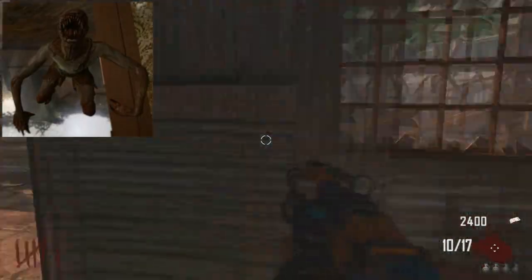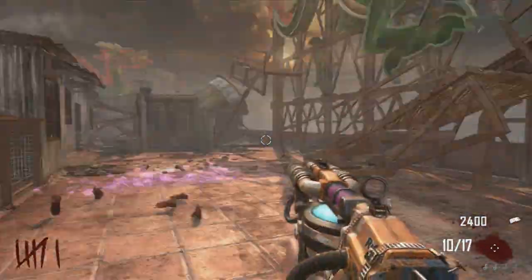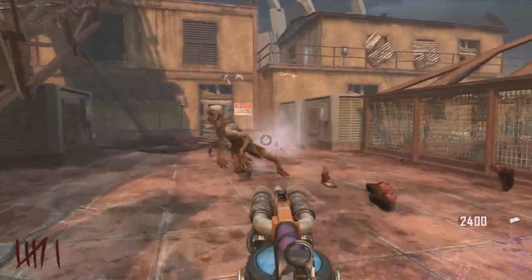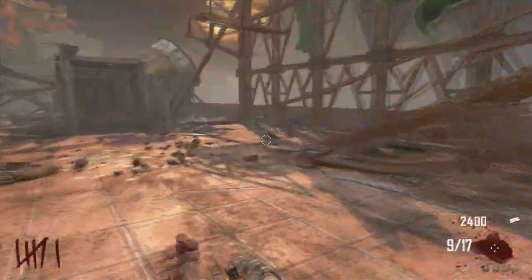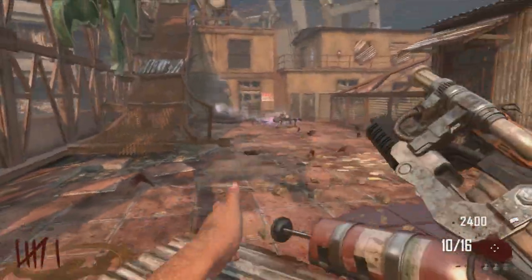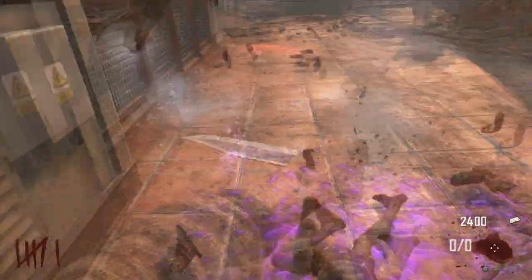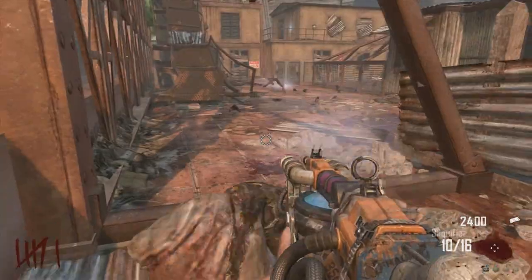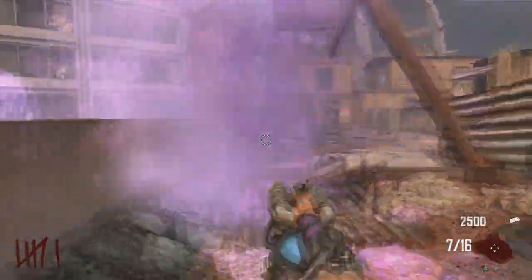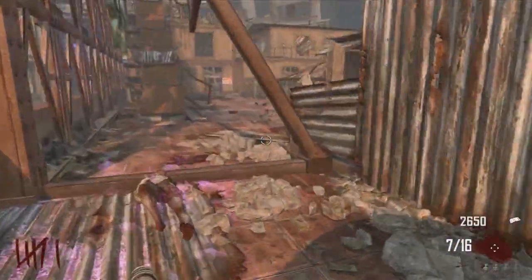Moving on to my third favorite zombie boss, at number three we have the jumping jacks — or the minions — from the map Die Rise. These are extremely different from anything we've had on any other map. They kind of look like the noob crawlers we've seen before, but they act extremely different — they just jump around everywhere and try to slap you, and half the time they miss, which is quite funny. They look really awesome and just suit this map extremely well. Also, if you knife all of them without shooting a single bullet for a round, you get a free perk, which is absolutely amazing and quite easy to do especially with more than one player.